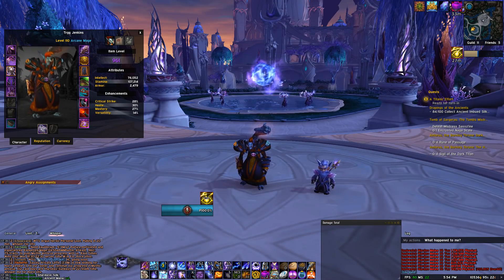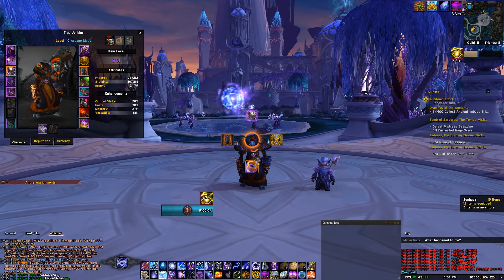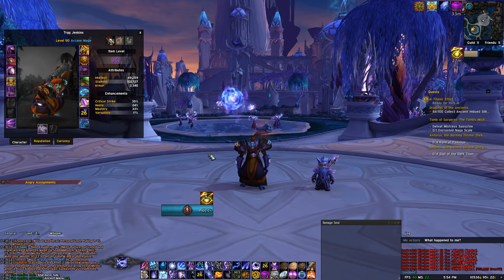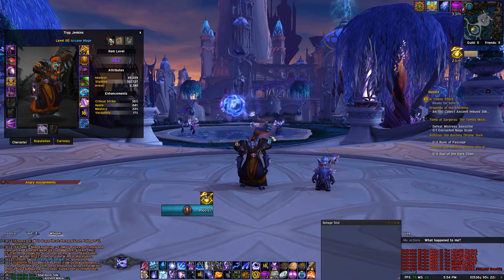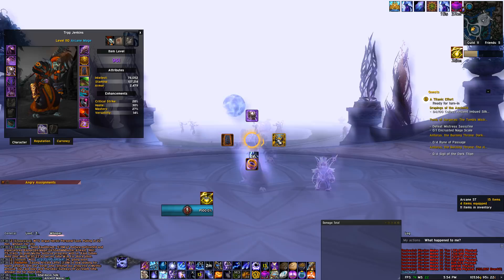Last tip will be about gear swapping. Thanks to Tarnished Sentinel Medallion being so good on single target, you will probably have to swap it in and out for those boss fights. This means it'll have a 30 second cooldown before you can actually use it, so do keep that in mind when you are about to start on a boss. As a mage you can even swap gear in combat by using Invis. The 30 second rule obviously applies to any piece of gear that has an on-use effect.